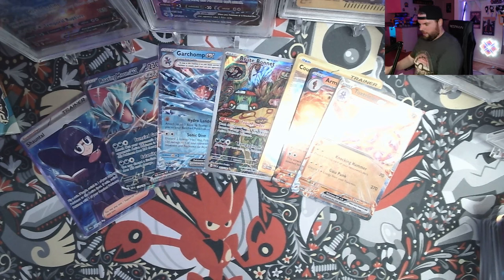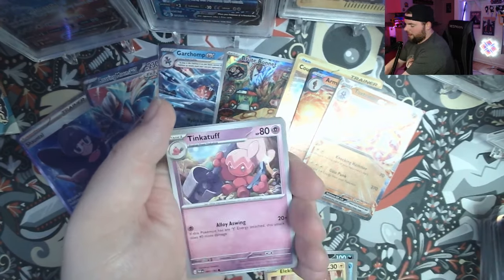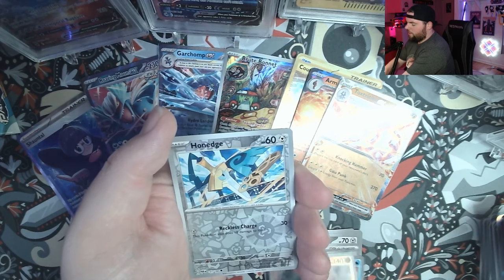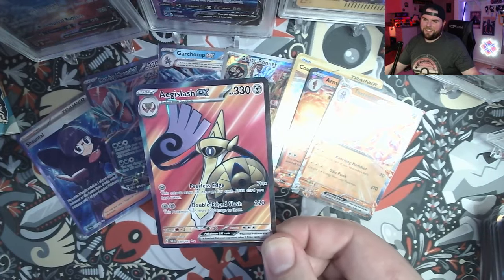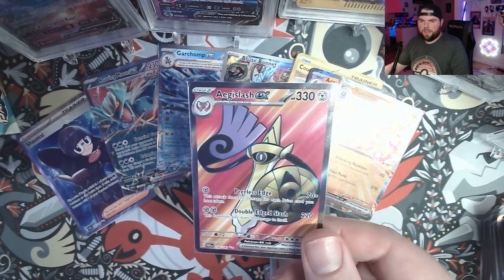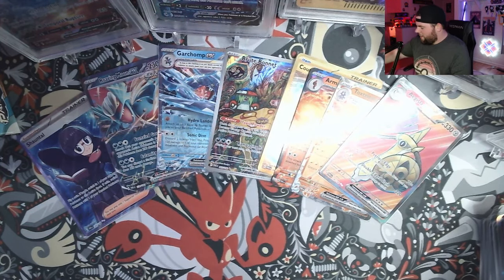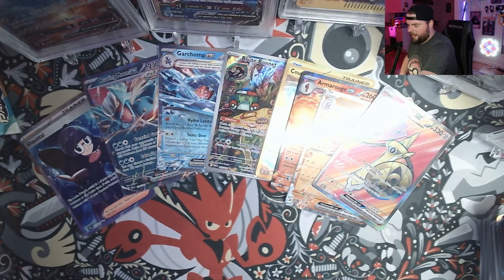We're almost done the first half — about seven more packs. Another Wimpod art, we got a lot of Wimpods out here, Kevin Durant — Turbo Energize, Wugtrio, Reverse Ting-Lu, Reverse Hone Edge. And a full art Aegislash — let's go! I'm the only one that's going to be excited about this one but: full art Aegislash! That's one off my list that I need to collect. It does have an illustration rare too, so that's going to be the toughest one to pull, but I will make it my life's goal.